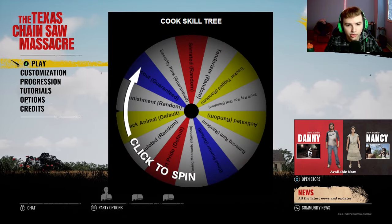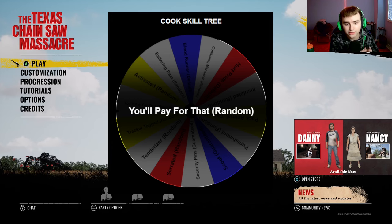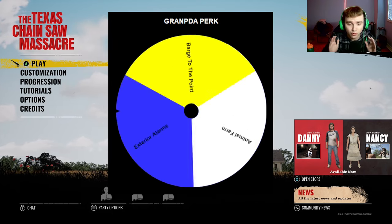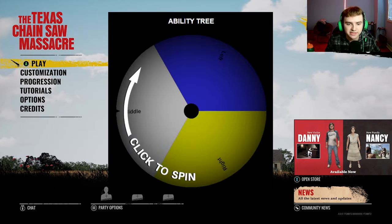For the third perk, we have both Surgical and Unrelenting for the first two. I'm going to have to use You'll Pay For That, and this is a random perk. For Grandpa's perk, I was hoping for Exterior Alarms — and let's go, I got Exterior Alarms!